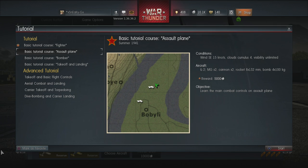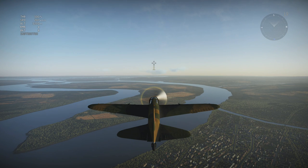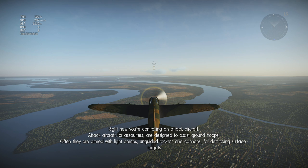Next up is basic tutorial course — Assault Plane. Learn the main combat controls on an assault plane. Welcome to part two of the basic tutorial; here you will learn how and with what you can assault ground equipment. Attack aircraft are designed to assist ground troops — often armed with light bombs, unguided rockets, and cannons for destroying surface targets. That certainly sounds a lot more fun to play with!